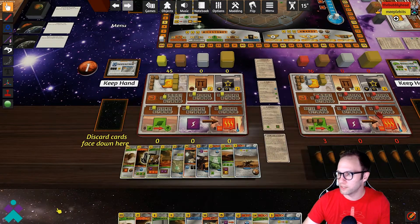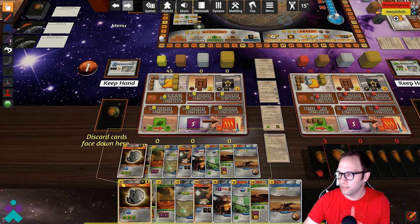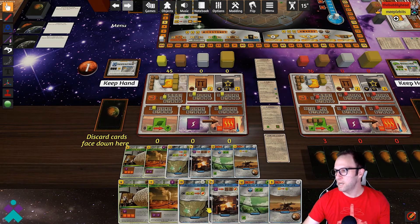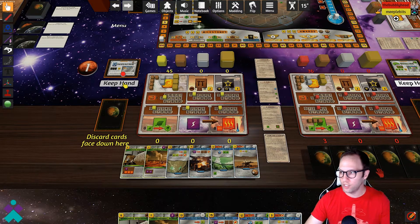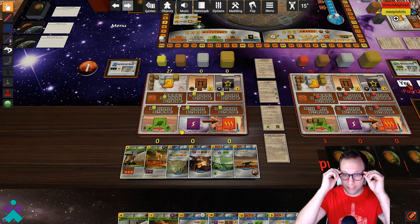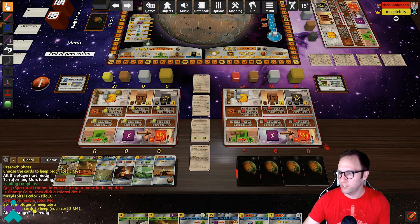Now you're ready to choose or discard any of the other starting cards in your hand. Go through and determine which ones you want to keep and which ones you want to discard — remember, any card you keep will cost three money. Once you've selected the cards to discard, select Keep Hand. All players are going to do this unique to themselves. Pay the money owed, and it's going to take out the money and hand you back any change. Once all players have done their action, you'll get a prompt that says all players are ready and now you're ready to begin the game.